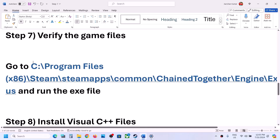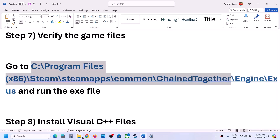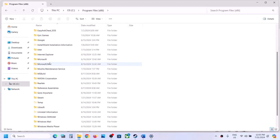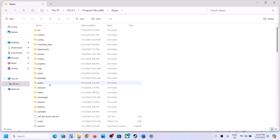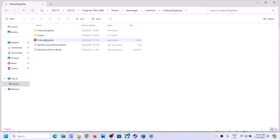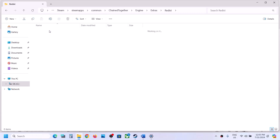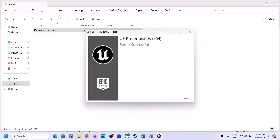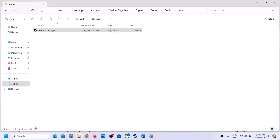The next step is to verify the game files. Right-click on the game, select Properties, go to the Local Files tab, and click 'Verify Integrity of Game Files.' Once verification is 100% complete, launch the game and check. Also, go to the game installation folder: C drive, Program Files x86, Steam, SteamApps, Common, the game folder, then Engine, Extras, Redist, and the DirectX folder.